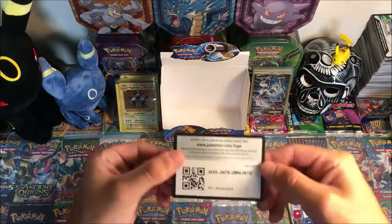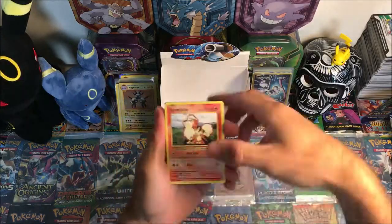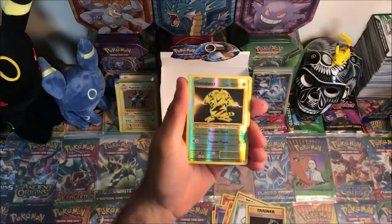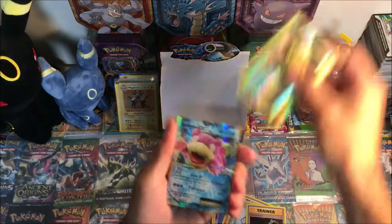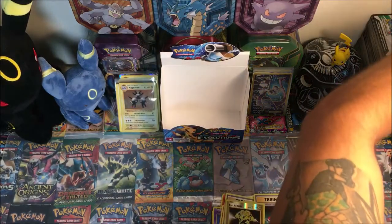Last code — this opening is a white code. Here we go. Growlithe, Machop, Nidoran, Ponyta, Drowzee, Charizard Spirit Link, Poliwhirl, reverse Electabuzz — I'm going to close my eyes. Last and final card of this opening is a Slowbro EX! Let's throw a sleeve on that.